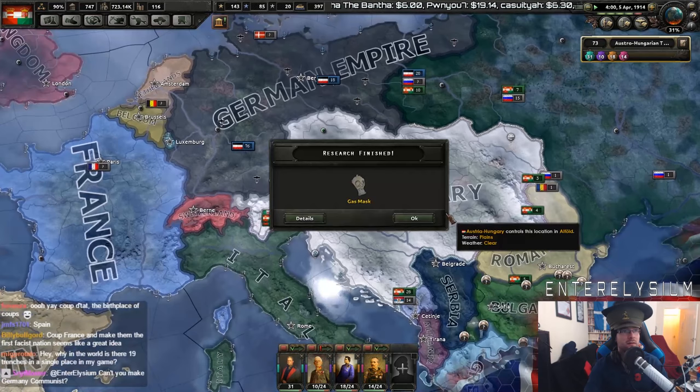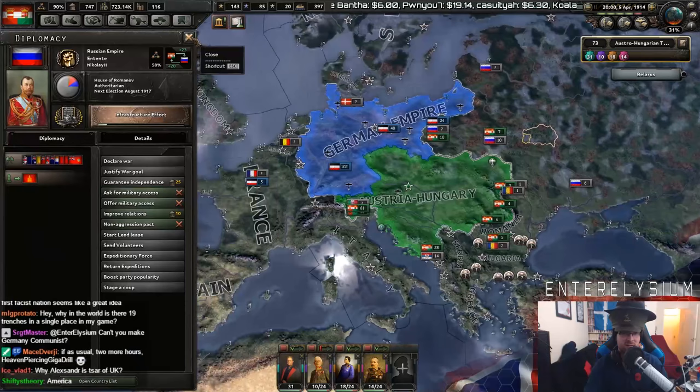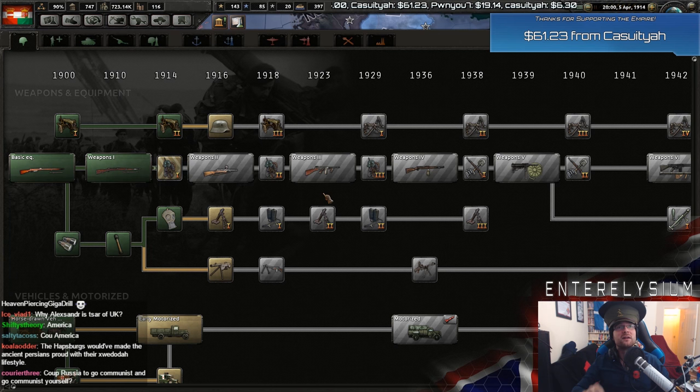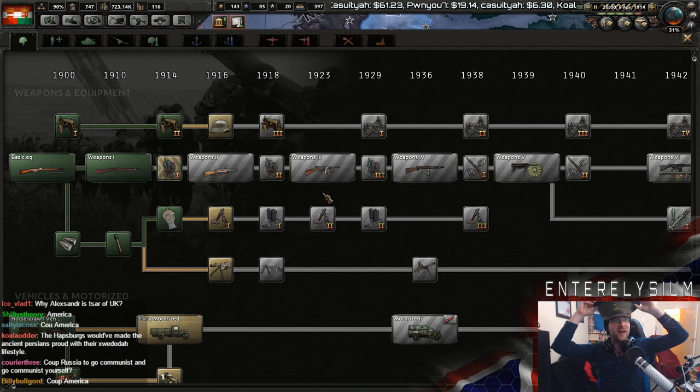Can't you make Germany communist? I mean, I guess I could. $61.23 from Kasutia! Eevee to the battle! Thank you very much, Kasutia! That's very kind of you! Thank you so much! Right, let's go get Eevee!